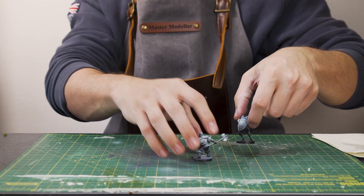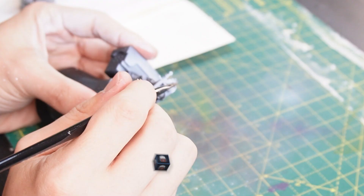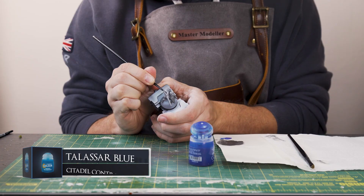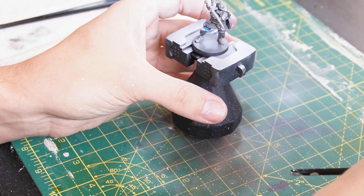Now to start off with the knight, I'm going to dry brush on some Leadbelcher onto the armour — nice and simple to start. Then for the cloth parts of the armour, I'm just going to use some of this Talasar blue contrast paint, as it's a nice vivid blue and that's going to be the main striking colour to focus on the model.